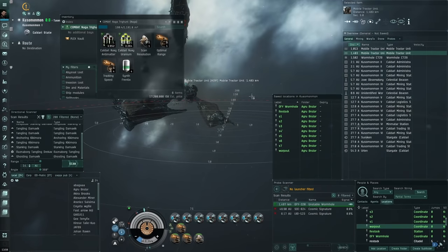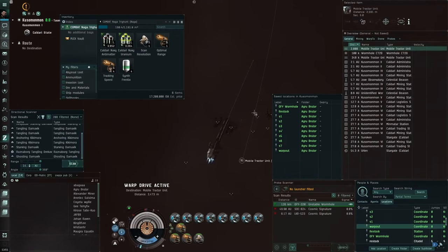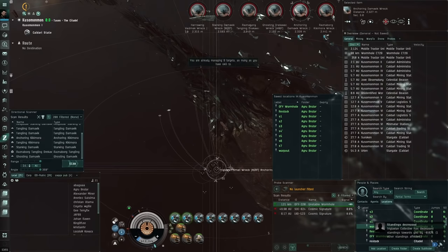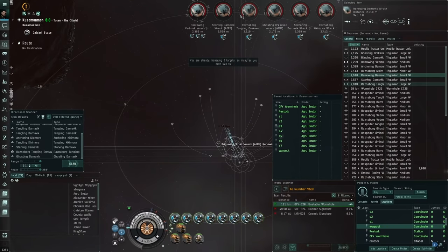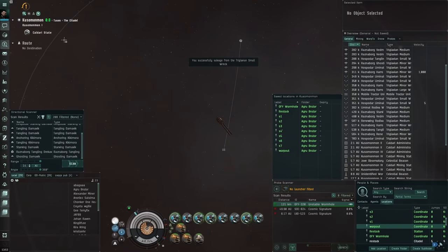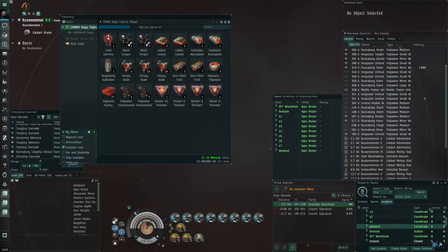With the salvage fit, warp to the warp-out location. You can see some Triglavians on the scanner, which we'll use to find Raznaborg roaming fleets later. Both MTUs are in sight; warp to them to collect the loot. Here's the first one - checking NPC drops: 6 million worth of loot here. With eight salvagers we salvage very fast. There are tons more wrecks - this is just a small portion.